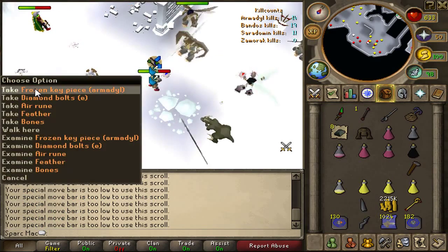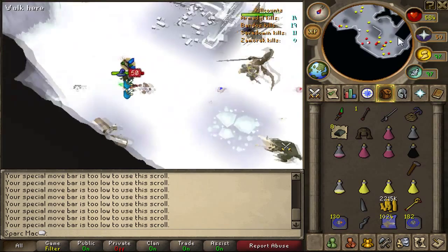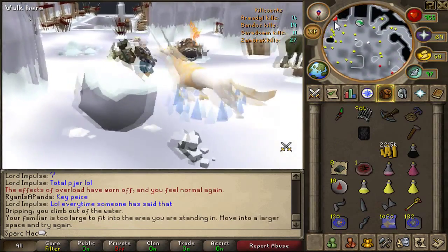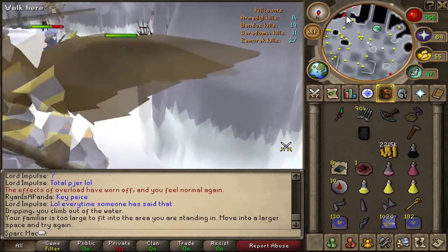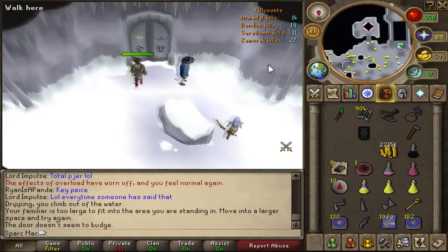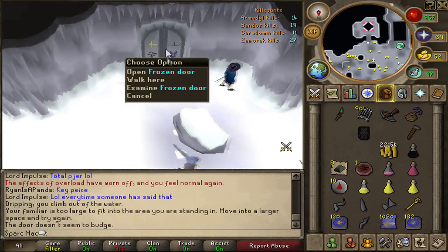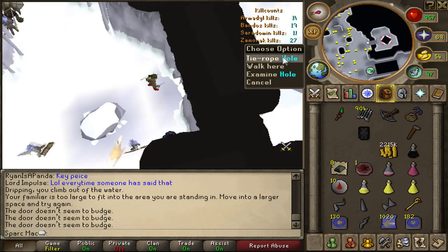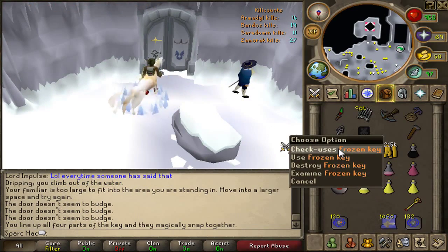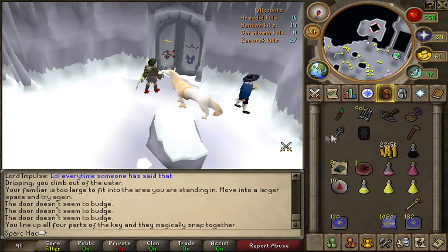Make sure you have an Armadil item, Sara item, Zammy item, and Bandos item — it'll make getting the keys much easier. There's no kill count requirement to enter; the only thing you need to get inside the boss room is 40 Xereos kill count. But first you need the key to get in there.